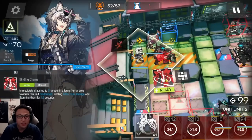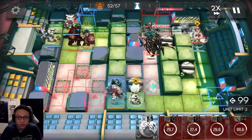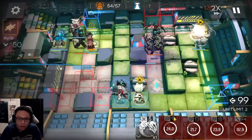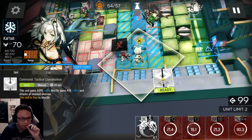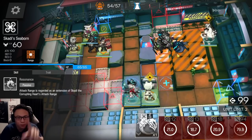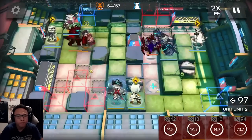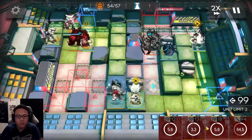I think the boss is going to cast his critical attack — there you go. Let's stun him. I'm keeping watch of Monster's health right now. I'm going to put a Seaborn first so that Monster's health goes up. Let's stun the boss.